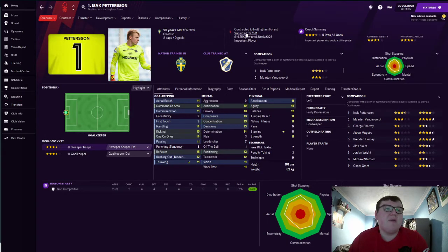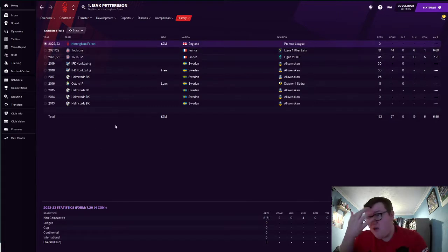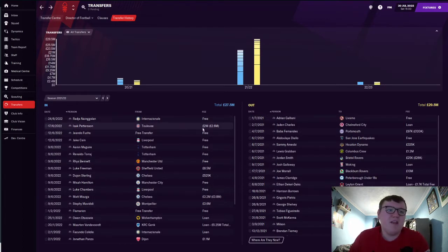Then we were able to sign Isaac Pettersson — a good Swedish goalkeeper from Toulouse. I've been using him in my own off-camera Toulouse save and he's been really, really good: a decent shot-stopper with all the qualities you want. For two million — potentially rising to 2.6 million — you can't really go wrong. We're not yet sure who the starting goalkeeper will be this year as we've also got another keeper in on loan.